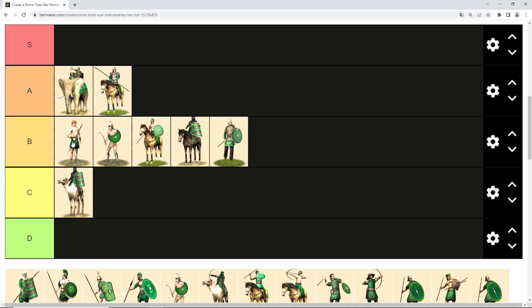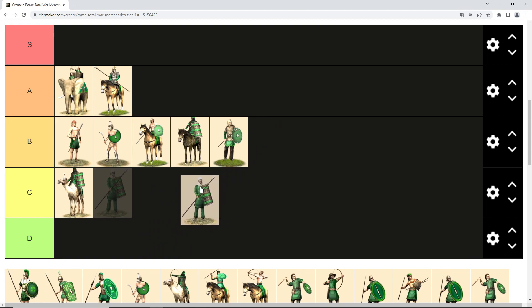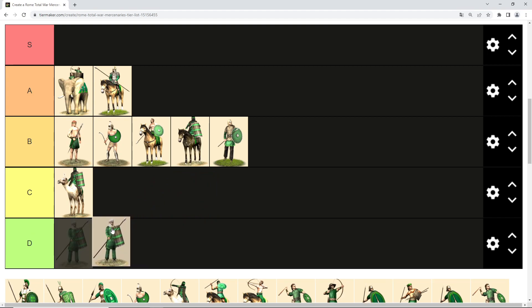They are so much cheaper than Bastanai mercenaries. I should state that this tier list is based on the campaign setting, not multiplayer or unit stats alone. Then we have eastern infantry — kind of similar to barbarian mercenaries except worse. They have more men but break easier and are pretty much useless in melee. You might take them only if you desperately need garrisons to keep public order, so they get D tier.